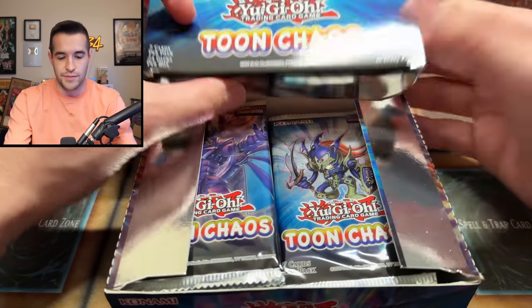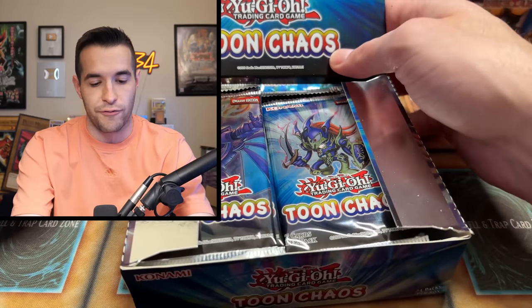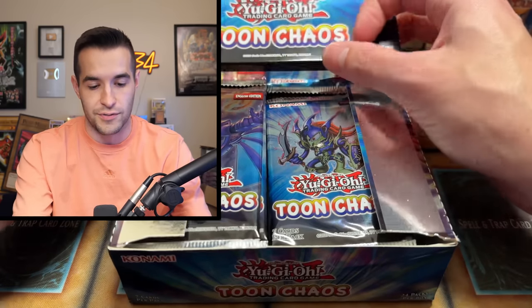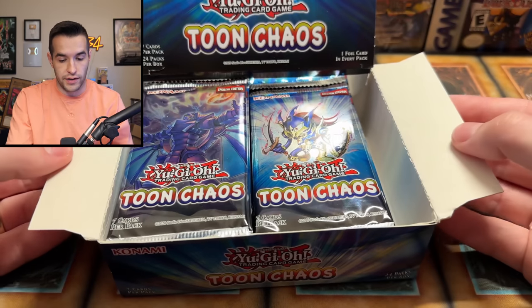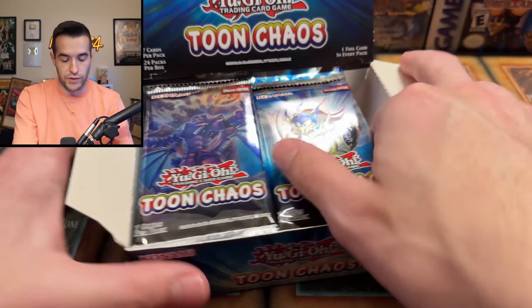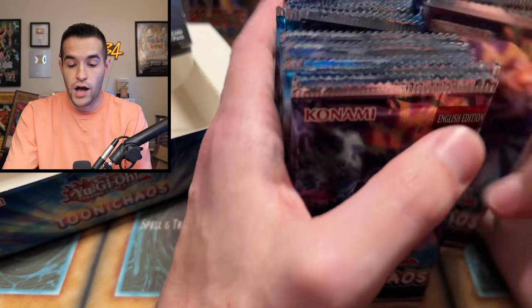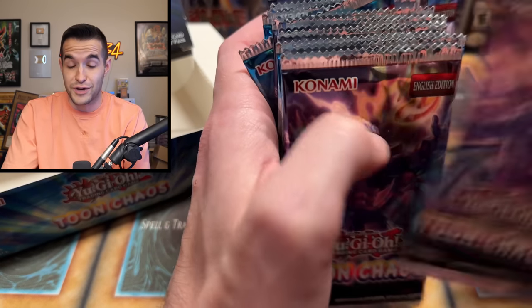These giveaways seem easy, but when there's like 30, 40, 50 of them at a time — contacting 50 people, getting them to answer and send their info — it is a lot of work. As you can see, this is a Euro box, because of these flaps. So we have a European Toon Chaos box. Hopefully we can get some amazing pulls. I'm going to shuffle it up just for a little fun. I also have some other fun packs we'll be opening in this video as well.